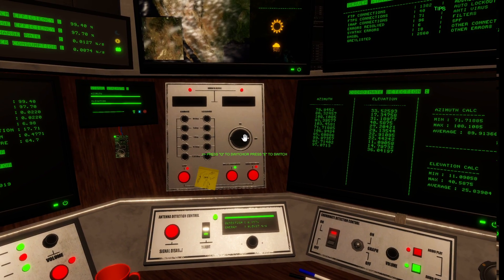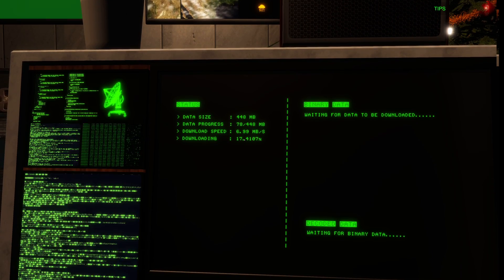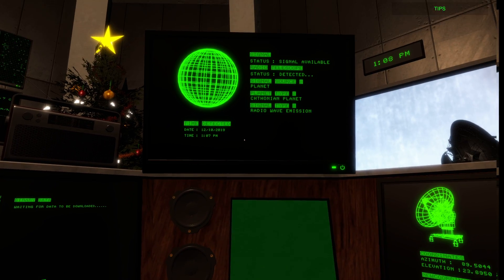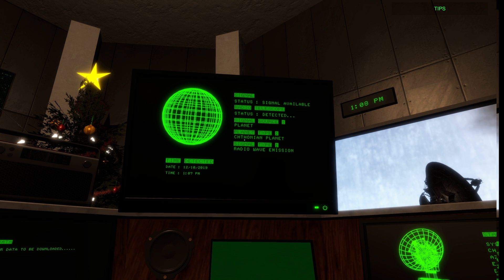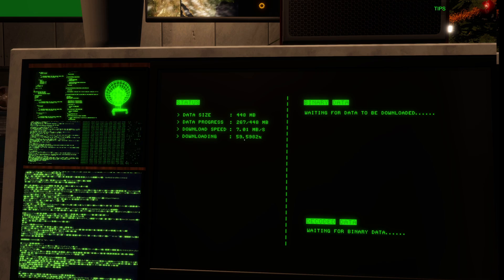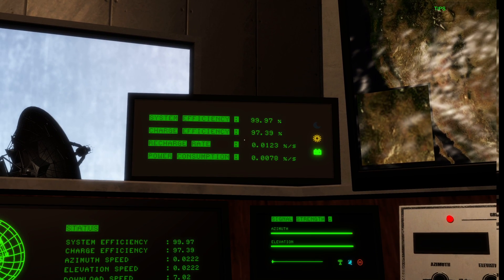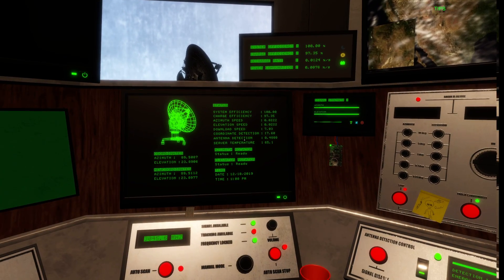Turn off what you don't need to conserve power. We've got a download happening — it's 448 megabytes, a small file, so it'll download pretty fast at 7.2 megabytes per second. You can hear the sound. This panel tells you what you're looking at — it's a radio wave emission from a Chthonian planet. Always keep an eye on your energy panel: I've got 99 and 97 because I shut things off that I didn't need.